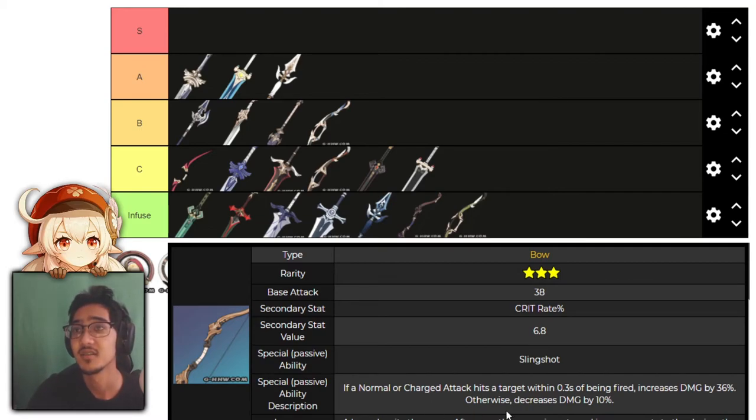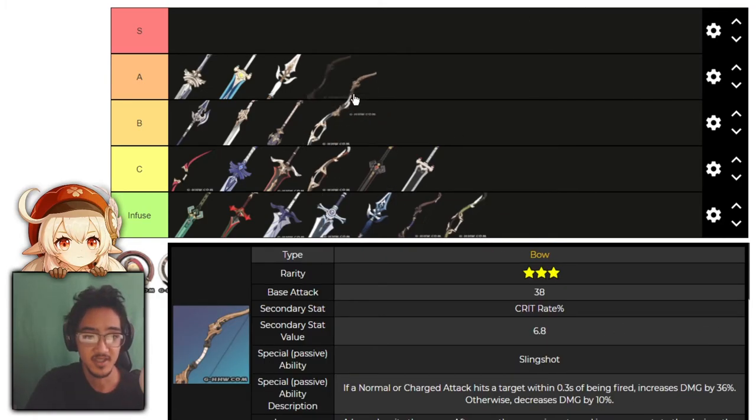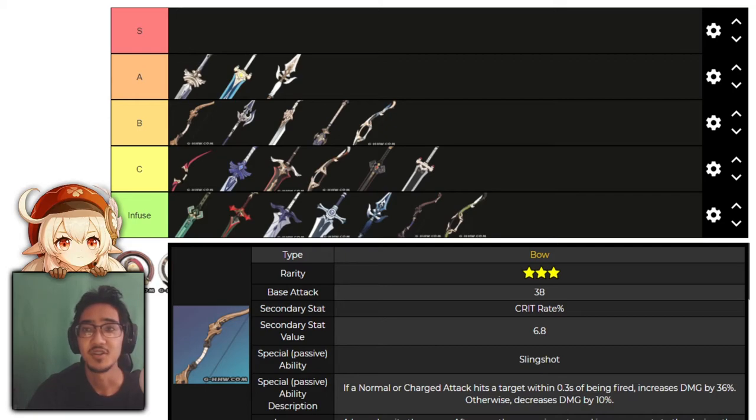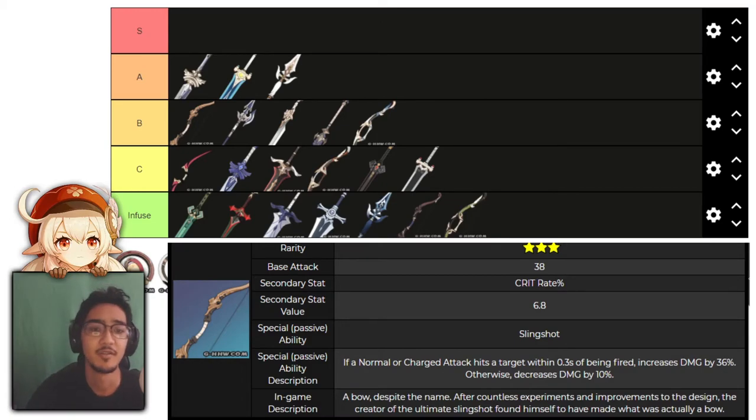Last but not least for bows, we have Slingshot. Normal and charged attacks that hit within 0.3 seconds of being fired increase damage by 36%, otherwise decreasing it by 10%, going up to 60% increase at R5. It has crit rate as the main stat. I'd say this is high B tier. The 60% increased damage and crit rate are both really good, but it has to be within 0.3 seconds of firing. This works well for spam-clicking bow users, but for charged shots it could decrease your damage. Note: this does not work on Childe's melee stance.